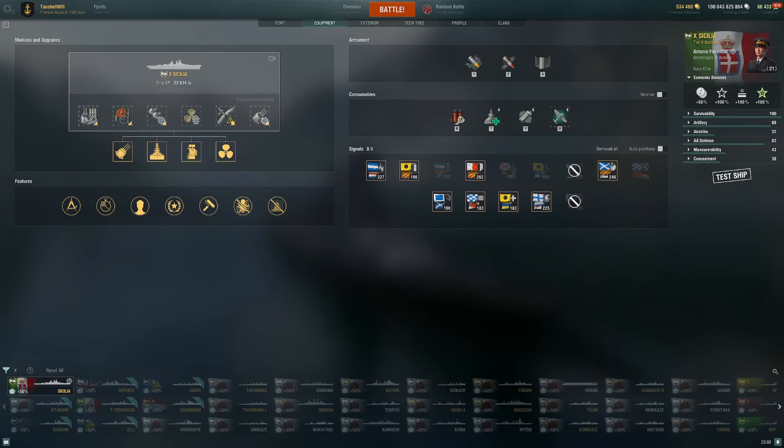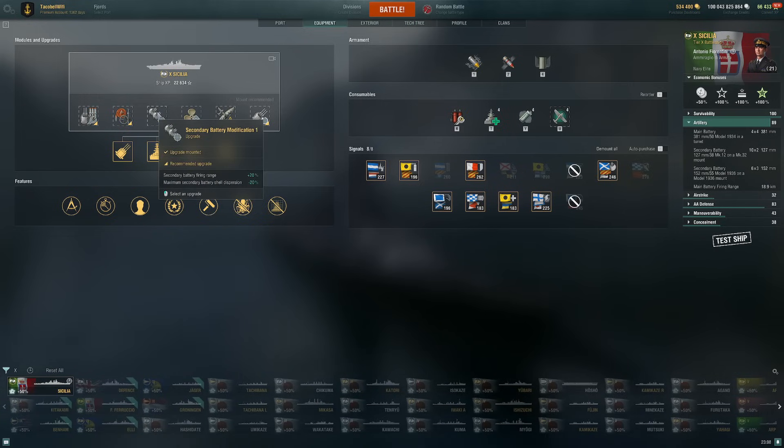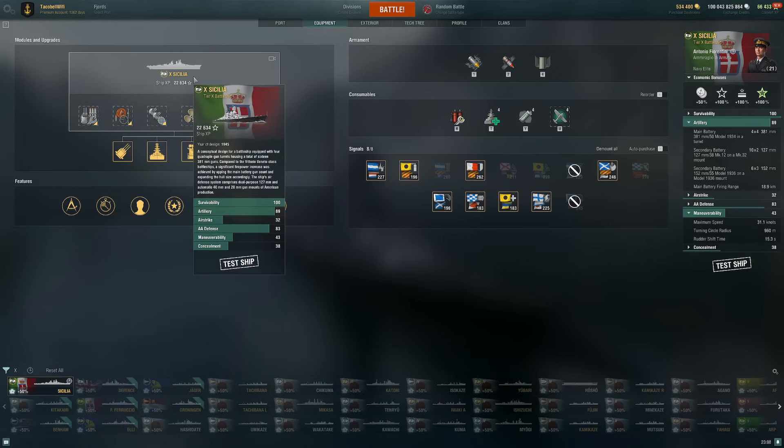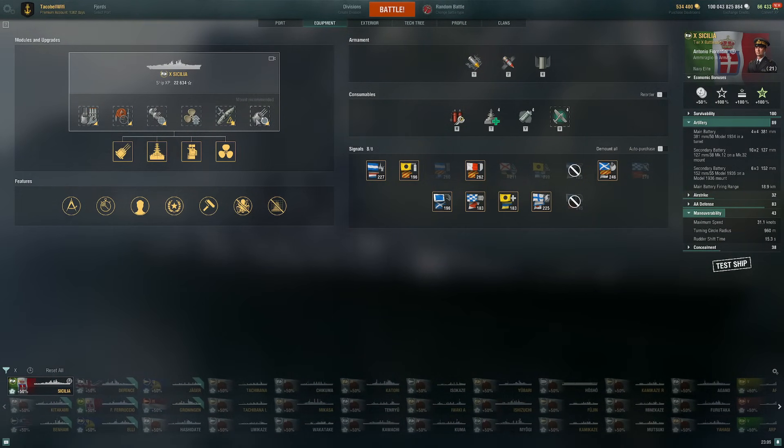For the build, I run main armament modification, damage control, and of course the secondary battery modification, which pushes secondaries out to 11.3 kilometers and also helps with accuracy. I go with propulsion modification since this ship has a better rudder shift than the Colombo — you don't really need the rudder shift mod, though it is personal preference. I also go with concealment; torpedo lookout and ship consumable aren't really worth it. If you want more range for a longer-range playstyle, you could build into gun range and swap to aiming instead.